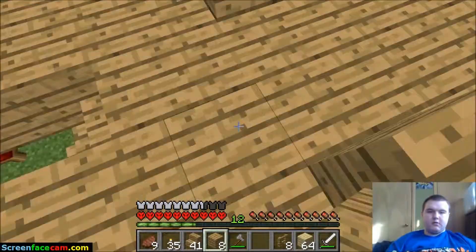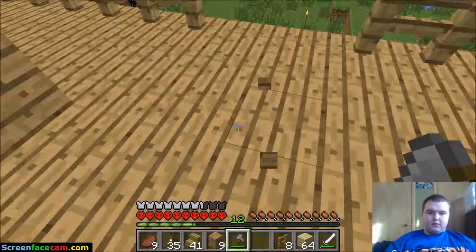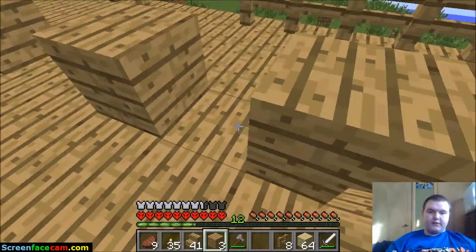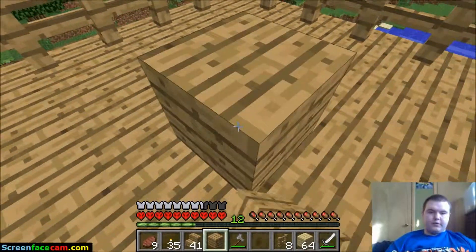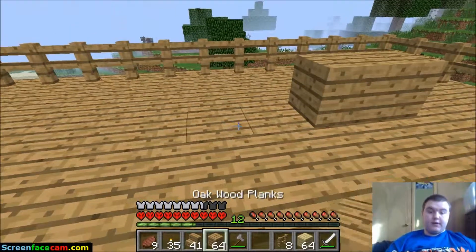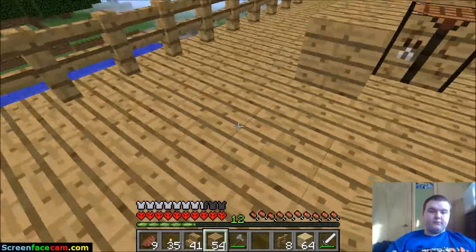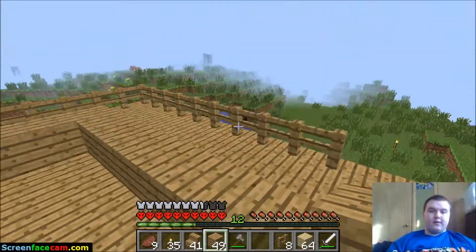We're gonna go right here and I'm gonna leave a couple spots open - we'll leave the spot open that we plan on expanding to, so it'll go out like that. Nice little cozy home up here. I just counted two in from the side - since everything's perfectly square in this game you can easily figure out how that works. So we've got our little bit of a house here.